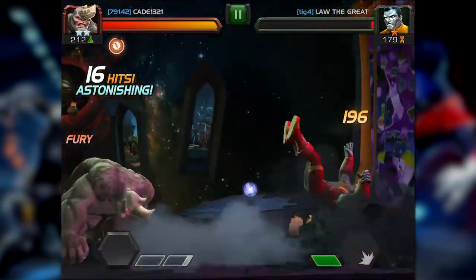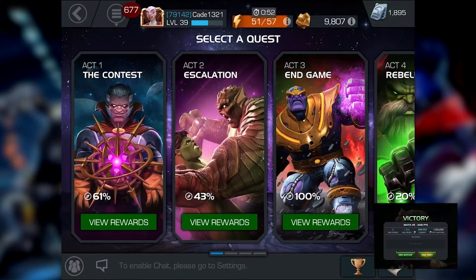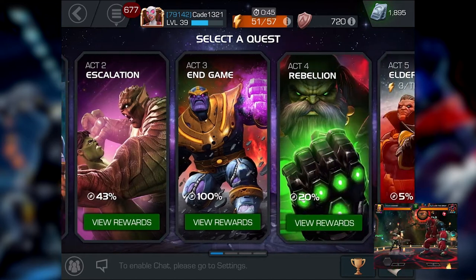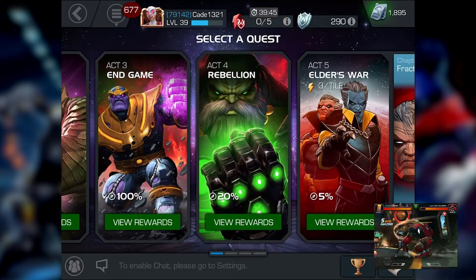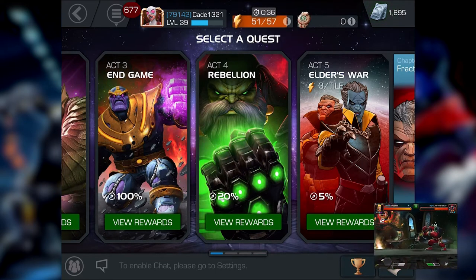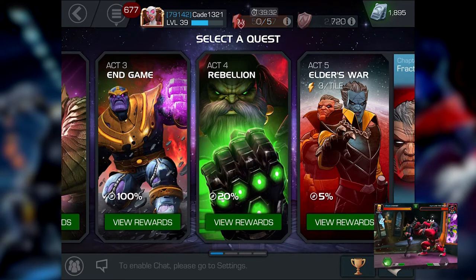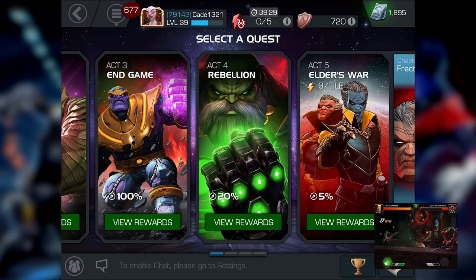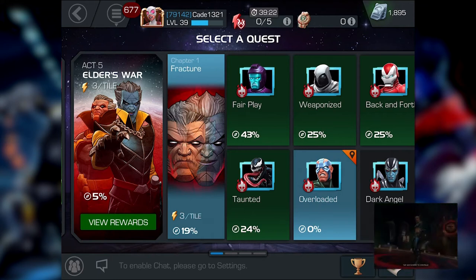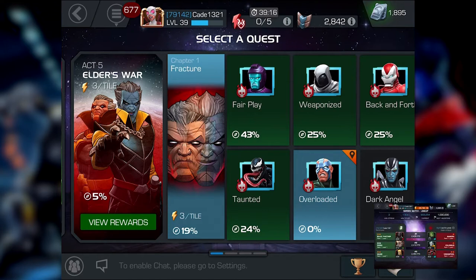As far as story progression: we finished acts one through four — we didn't 100% acts one and two because we didn't need the three-star crystals — then went back and 100%ed act three for another four-star crystal, from which we pulled Miles on stream and it was a letdown. Then yesterday morning I decided to see how we'd fare in act five and we got 5.1.1 and 5.1.2 done, then last night we did 5.1.3 and 5.1.4.